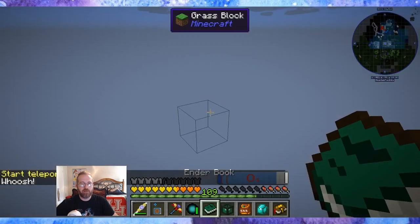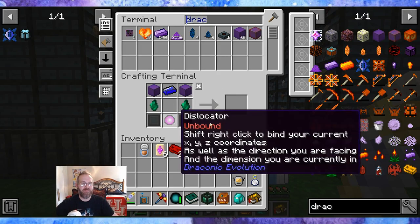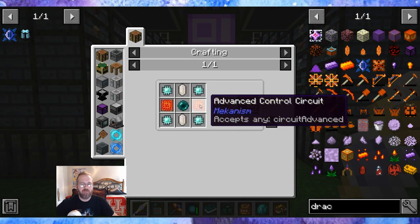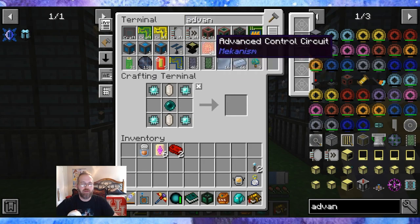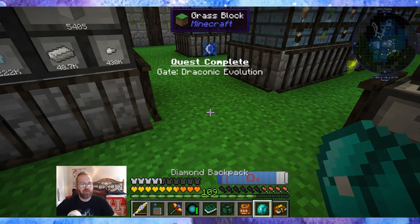Let's jump back home real quick. This does not look too intimidating to me. Let's make our first draconium block. We're only missing the left and right items for the genetics processor — the advanced circuits. Let's just make ten. And that was a lot easier than I thought it was going to be. Gate — Draconic Evolution! I am so stoked. I'll claim this one — I want these to be green.